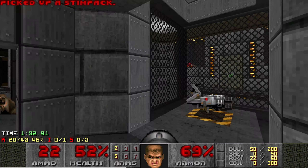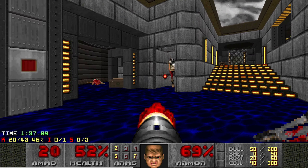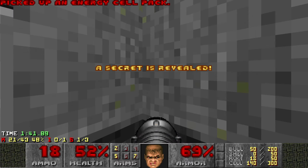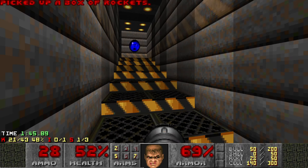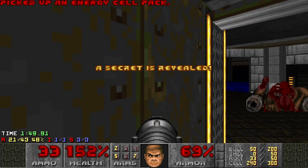Just get used to having low health on this map. All the secrets are right in this area — kind of the same as the last map. If you do this right, you can get them all in one button press. One. Two. Grab that blue chew. And three — a little cell pack for me. Not too shabby.